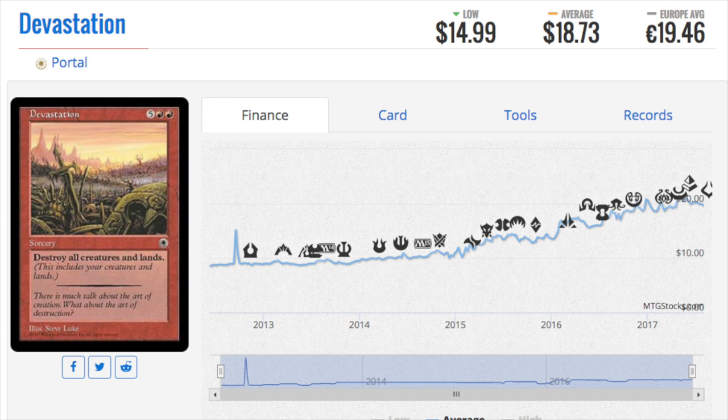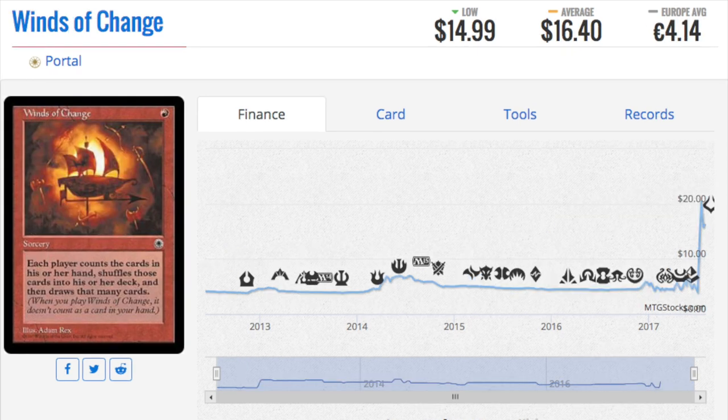This card has stood the test of time in terms of power level — it's very good. It's essentially Wrath of God and Armageddon in one card, which makes people upset. You do have to pay seven mana at sorcery speed, so someone might counter it, but it's powerful.